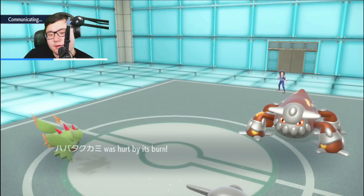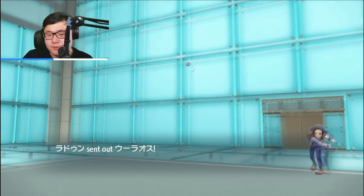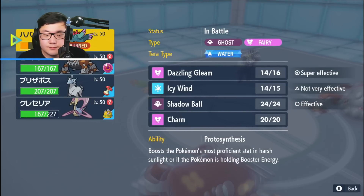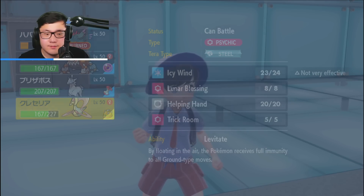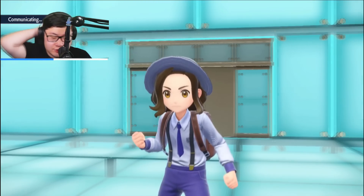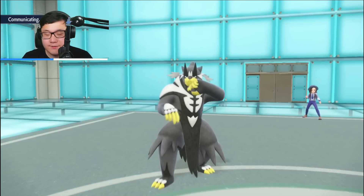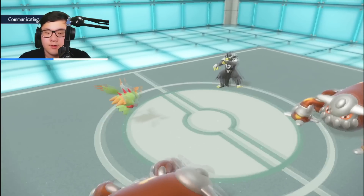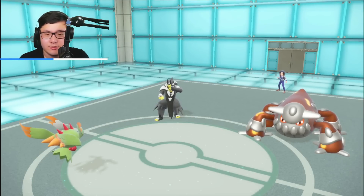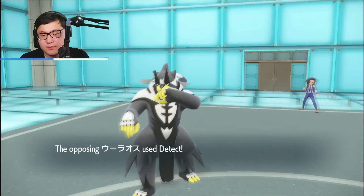I'd probably want to Terra the Heatran more than the Glastrier. It is Urshifu coming in — Terra Water. Going for Dazzling Gleam and swapping into Cresselia, because if the Surging Strikes hits my Heatran, I'm in a good spot. This could be Earth Power and I want to scout for it. I want to see if I can bait a Terra from the opponent's Heatran. Just knowing if I can Earth Power safely into their Heatran without risking the Terra Blast. They Detect — which is fine. They're targeting to scout for Terra Blast.